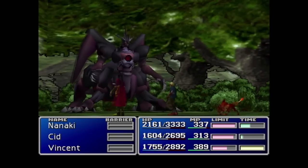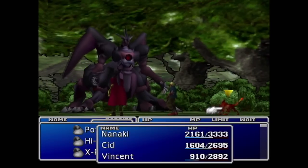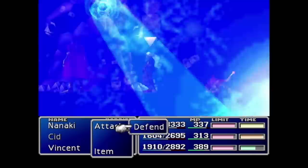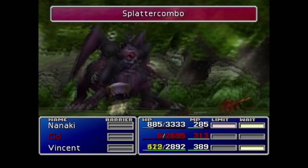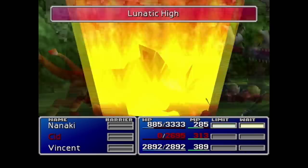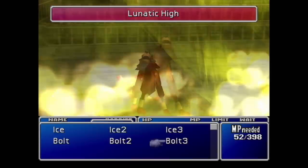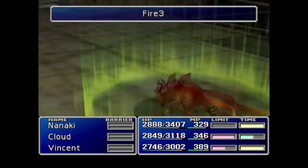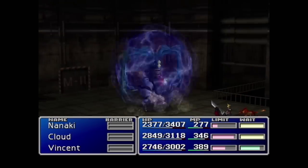We continue through the cutscene, escape Junon, and go on the hunt for some Huge Materia. With Cid as the party leader we drive off Ultimate Weapon as we go back to visit Tifa and Cloud in the Lifestream — sadly losing Cid in the process. This is the only time he's used in the run. Then we get control of Cloud again and go back on the hunt for the Huge Materia.